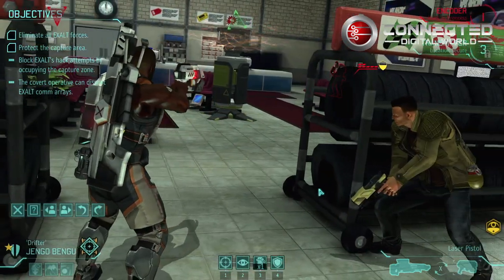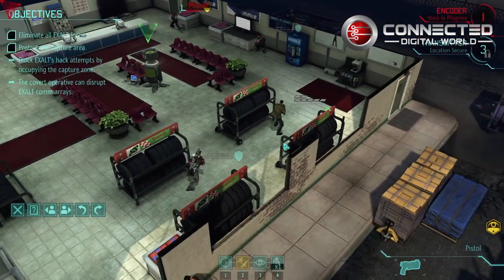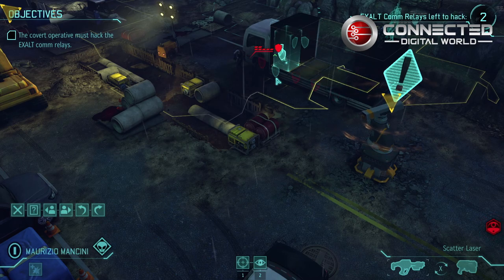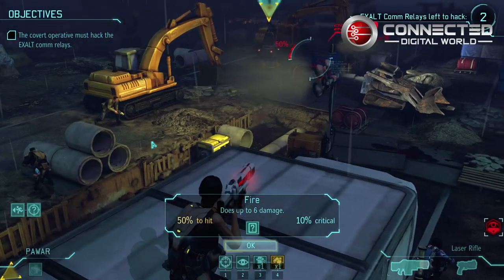So in terms of the Exalt missions, do you want to walk us through what an average Exalt mission involves? There are two mission types: covert data recovery and covert extraction. Covert data recovery is where your covert operative has the intel needed to disrupt an Exalt cell, but that information is contained within a transmitter that needs to be protected. Exalt is trying to capture the transmitter, so your squad must protect these intelligence assets. Covert extraction is where the data is contained in Exalt comm relays on the map. Your operative must hack those relays and get out alive. In covert extraction, you don't actually have to kill all the Exalt forces — if you get the intel and skedaddle, you're in good shape.